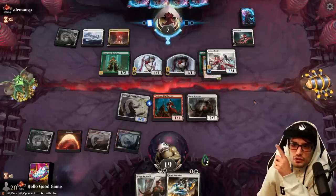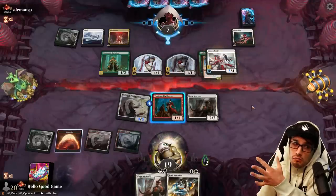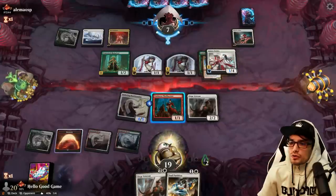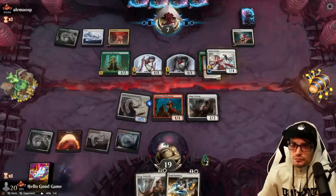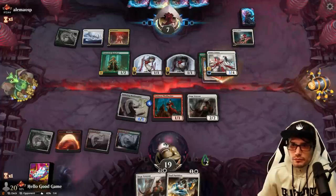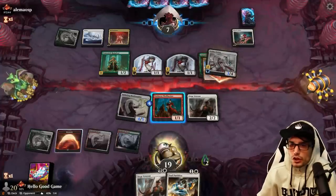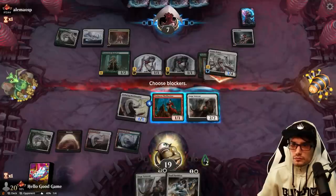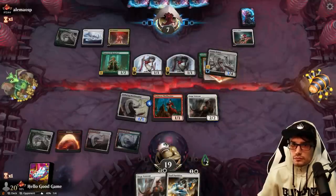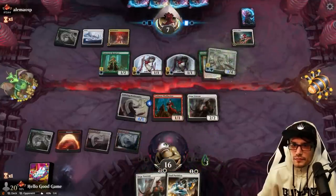Soul Partition can take the Hive, or it can just take a creature. I can bounce the Hive when they make their life gain strike to mitigate that. We're taking three damage — down to 16.